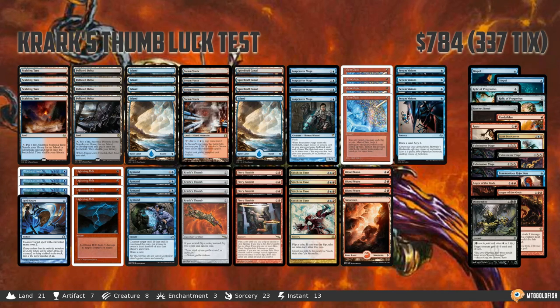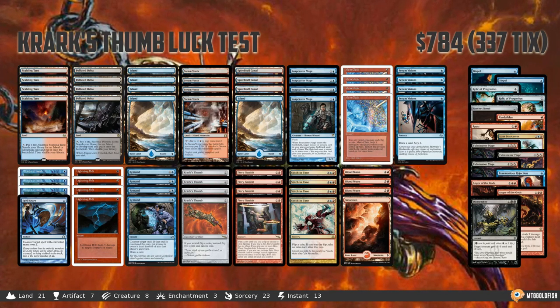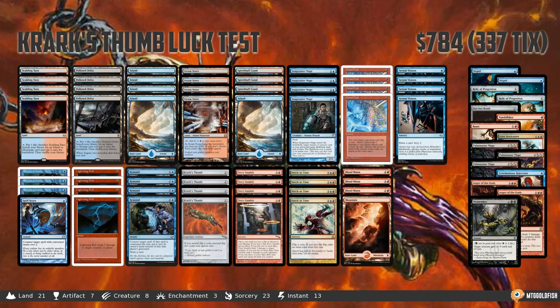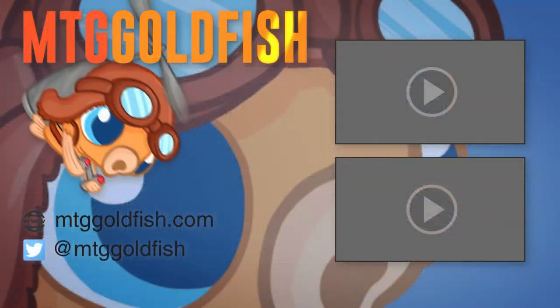Krark's Thumb is sweet, not very good obviously, and our luck test we definitely failed — still unlucky, still unlucky, but we gave it a shot anyway. If you want to vote for next week's Against the Odds deck, make sure to follow the link in the description to the article on the website. You'll find a poll where you can vote for next week's deck. Thank you very much for watching, I hope you enjoyed the video and I will talk to you soon.